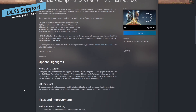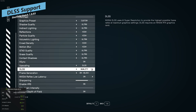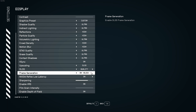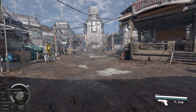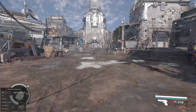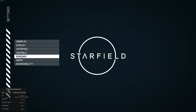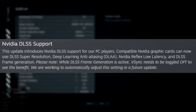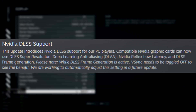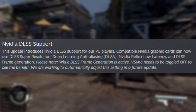I think the most interesting thing for me is the DLSS changes. It's not really changes if it didn't exist before. With this patch that is currently in beta — you do have to opt into it on Steam, so you can't get it on Xbox currently, and I'm not actually sure if you can get it on Game Pass, though it will eventually come to those platforms, although Xbox probably won't get DLSS for other reasons. What this patch adds is NVIDIA DLSS support for PC play: compatible NVIDIA graphics cards can now use DLSS Super Resolution, Deep Learning Anti-Aliasing (DLAA), NVIDIA Reflex Low Latency, and DLSS Frame Generation.